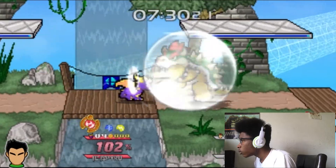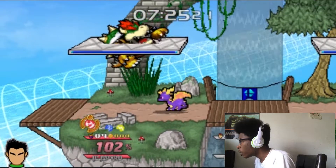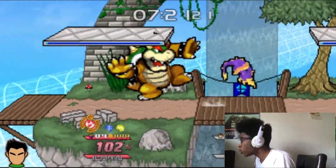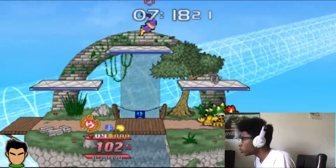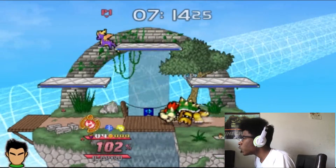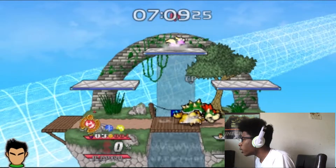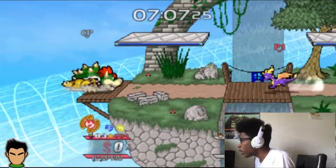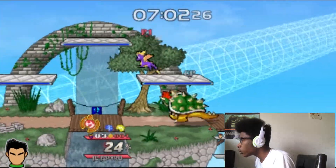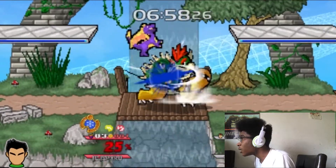Can you cancel that? Oh you can, you can cancel it! Side B is just that. Up B — he kind of jumps but you can't jump out of it, he only has two jumps. Flying dragon having two jumps — okay, not too bad. Down B changes his moves — electric, fire, ice. This is nice, I like this.